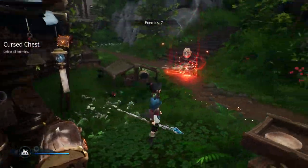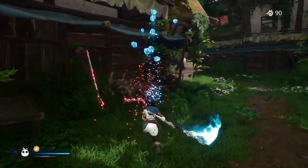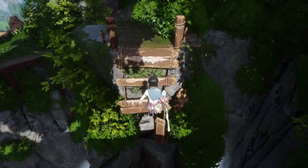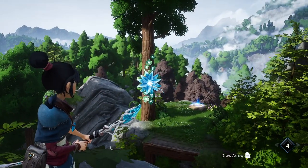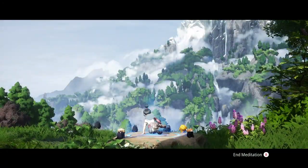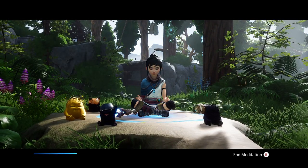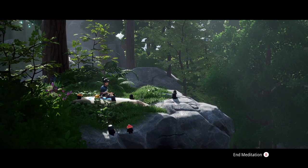Cursed chests are sort of mini gauntlets of enemies that spawn when you interact with the cursed chest. Once you defeat them all you'll look in the chest and get a nice chunk of currency and rewards, so they're well worth doing. One thing that's not brought up on the map is the very important meditation spots. Hidden in secret areas, these meditation spots are permanent health upgrades. By finding them and using them you'll get that health upgrade, but you can only get it the first time you meditate at a specific spot. They're often located in incredible spots with amazing views, so have a look around if you're in a particularly scenic place.